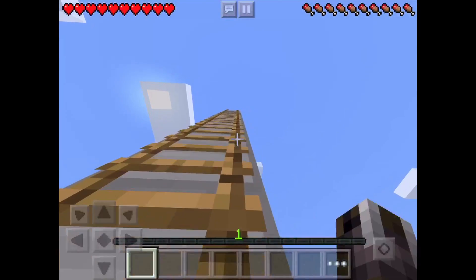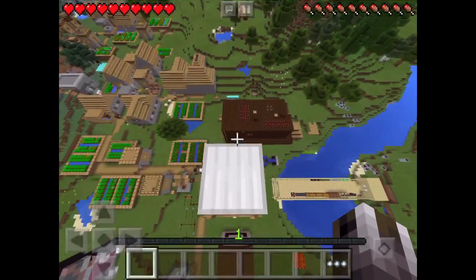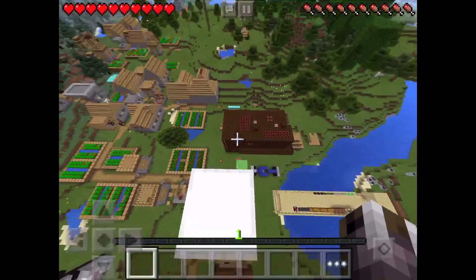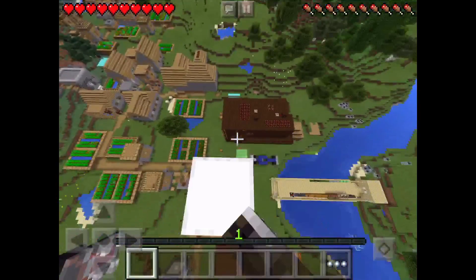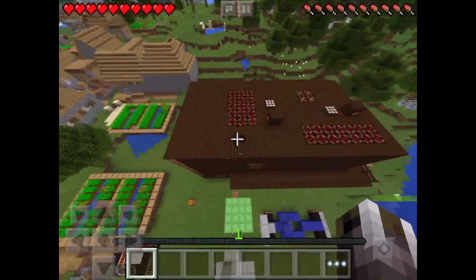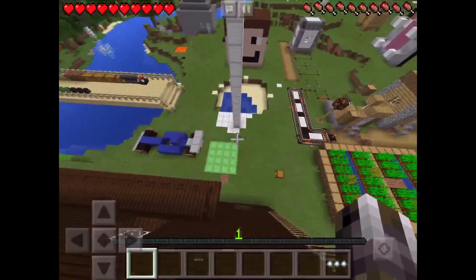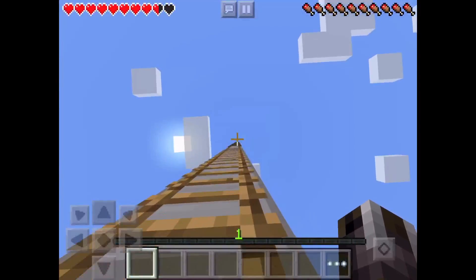Then you want to go up here — keep going, keep going. If you want to go over your house, I recommend doing this in creative mode, because if you fall down in survival you lose hearts. So I'll be jumping right now — jump off, hit forward, and boom, made it over your house!